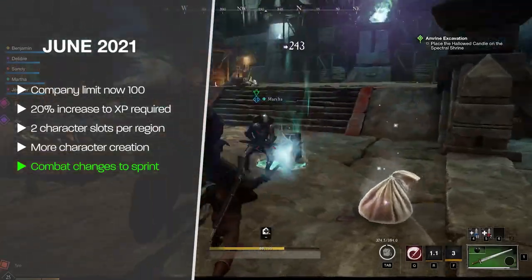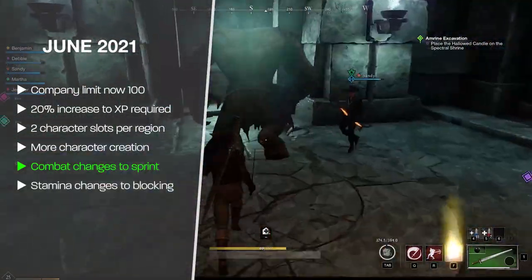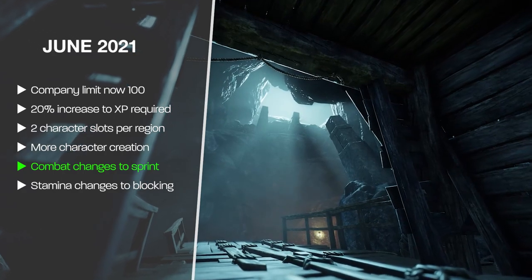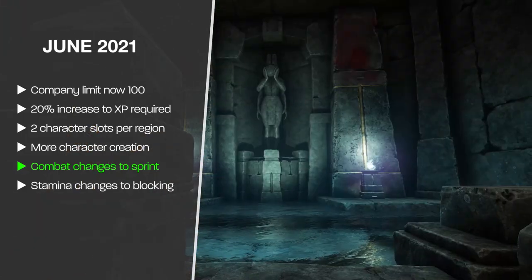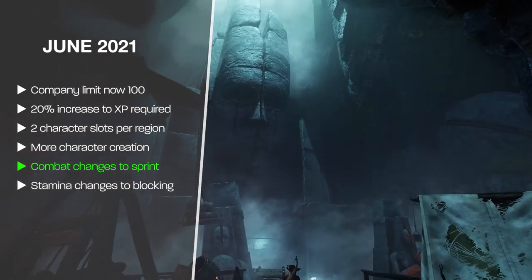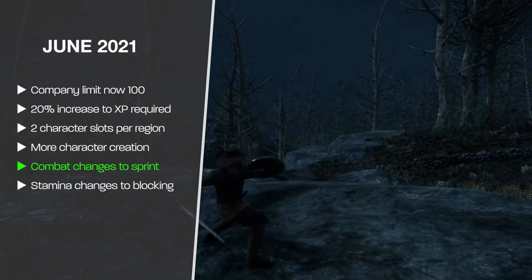Tanking was also made considerably more challenging in this patch: stamina no longer regenerates while blocking, there's a 1-second delay before stamina regenerates after releasing a block, and it takes 3 seconds to fully reset your stamina, up from 1.5 seconds. If you lose all your stamina while blocking and your block breaks, you can't dodge or block for another 3 seconds. Tanks need to be much more careful about stamina management.